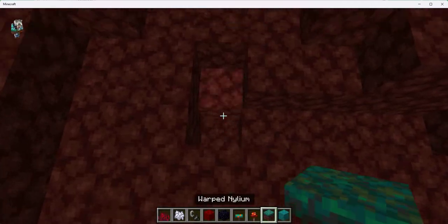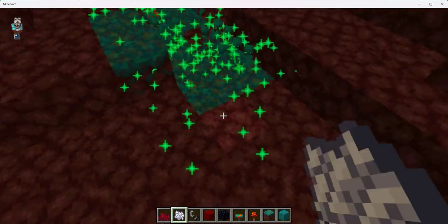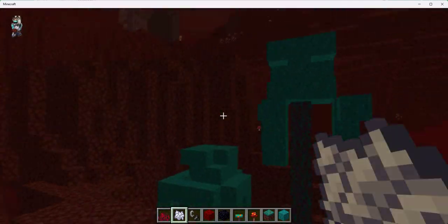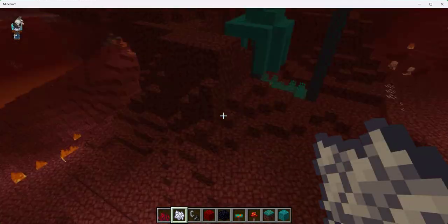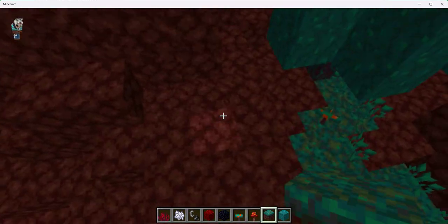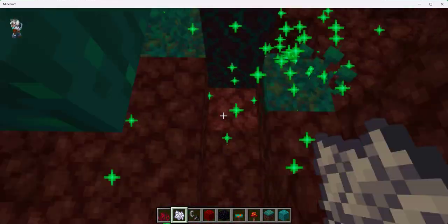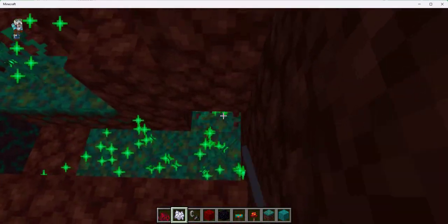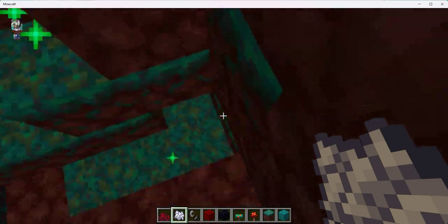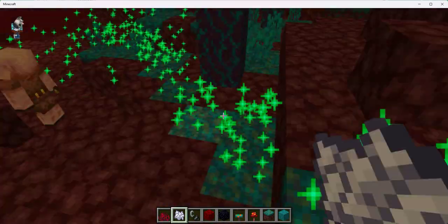Then I proceeded to do the same in an even more protected location, with the warped fungus. Here I had another idea: two different species — what if they have two different survival strategies? So the crimson forest could be more spread out, more sparse, while warp wood should be more dense.